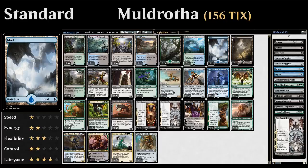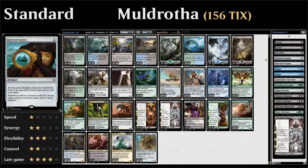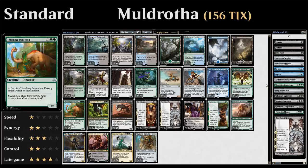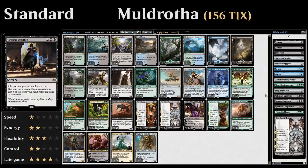Going over the sideboard: two copies of Duress against control decks, an additional Fatal Push against aggressive creature decks, two copies of Sorcerer's Spyglass which is pretty versatile — can shut down opposing planeswalkers, Gate to the Afterlife, and so forth. Two copies of Negate against control or combo decks. One Aethersphere Harvester if we're up against aggressive decks. Another Thrashing Brontodon if we need to blow up more artifacts or enchantments. A Filigree Familiar — nice against aggressive decks, gains us some life, can chump block and draw a card, then get it back with Muldrotha. A Yahenni's Expertise as our sweeper of choice, which also lets us cast a three-mana card from our hand for free.